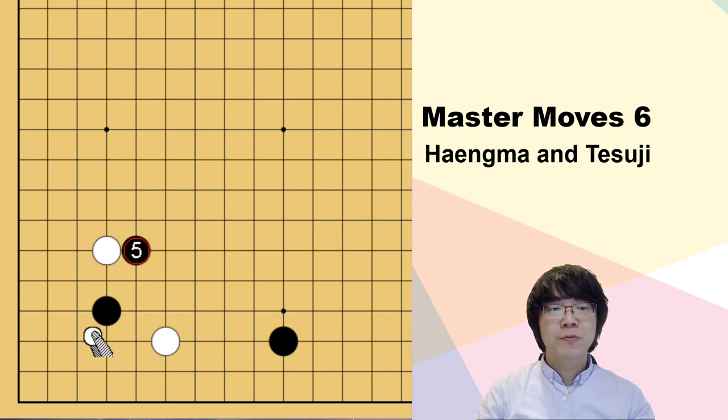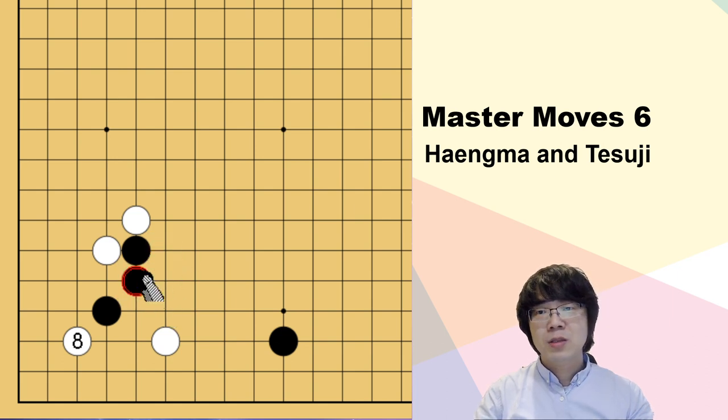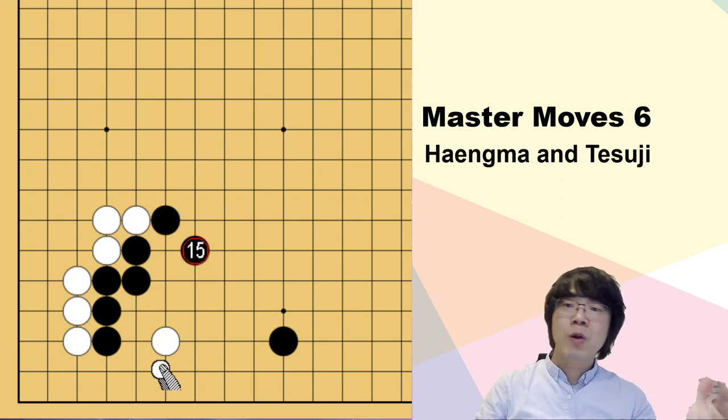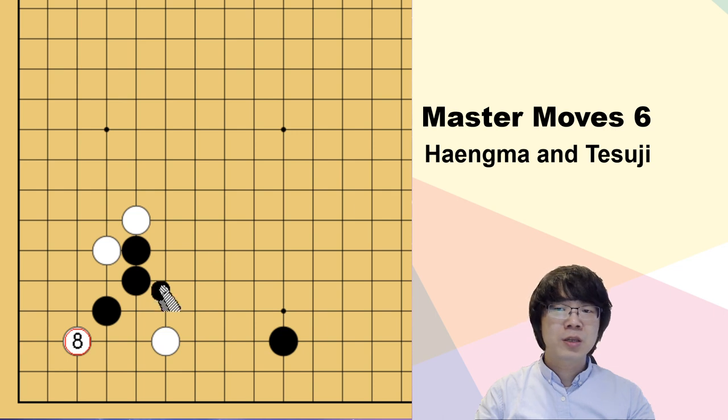I'll show you the original form first. White can hane one time, and white can invade to 3-3. Nowadays you might not see this move often - that's right, this is a newer one. The original line: long time ago we always played here. If black separates this one stone then white can just push, and black has to play like this. It was joseki, but we always thought white is better, because white gets sente even in black's corner.